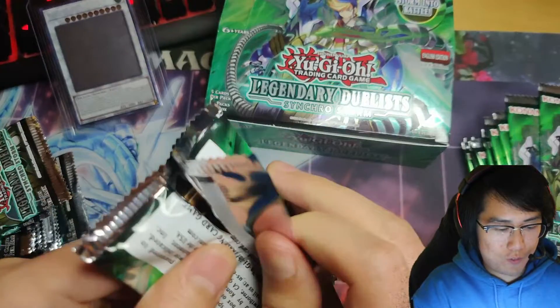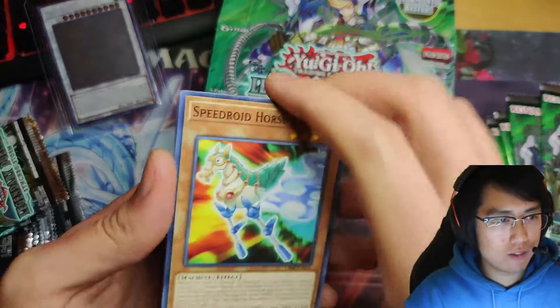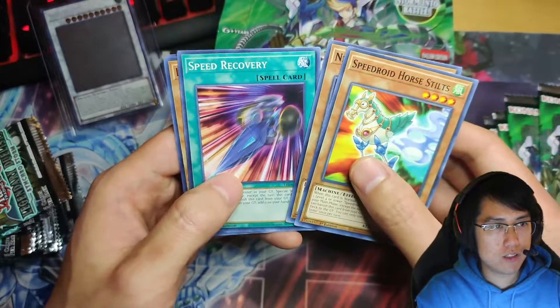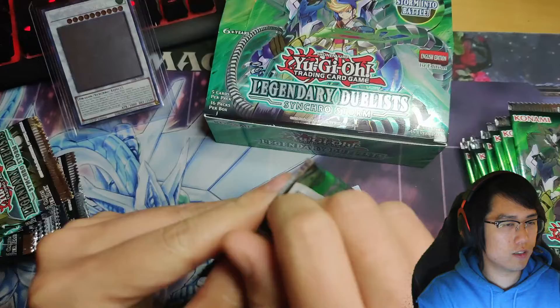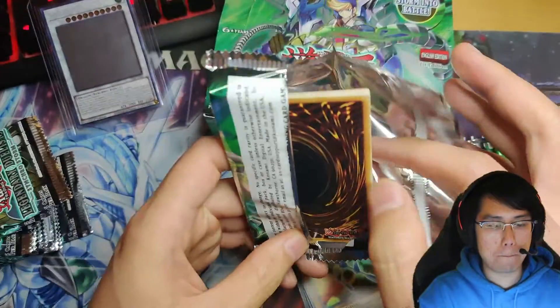I don't know if it knows where to focus. I have it at such a weird angle. Man, these packs feel really loose. All right, so: Speedroid Horse Stilt, Necroflare, Speed Recovery, Lyrilusc Kobold Sparrow. First one's a slight bust but that's okay.